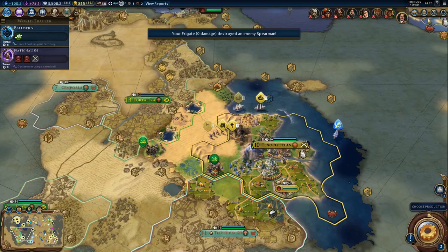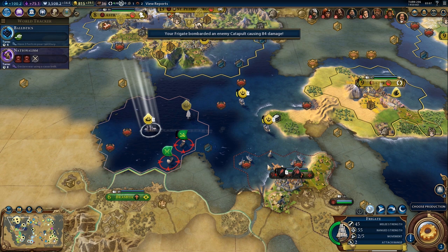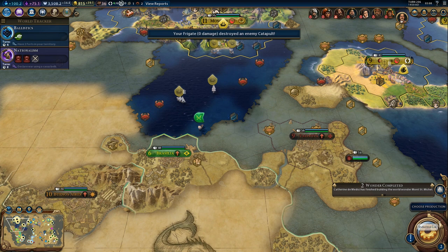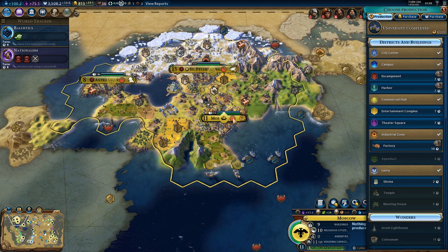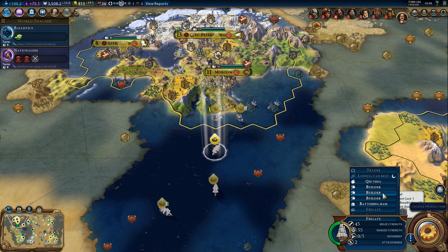We can start attacking his city - that was kind of the original plan. Let's maybe do that. Back up and repair. No upgrades yet, we need to wait for professional army, especially since these are going to be fairly expensive upgrades. We do need a factory in Moscow - let's grab that. We got quite a few ships right now - actually five frigates. That should be enough, especially once we get battleships.